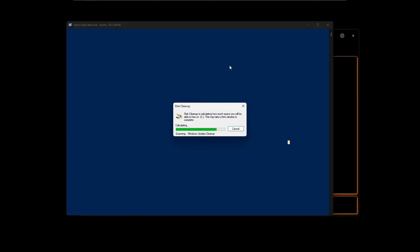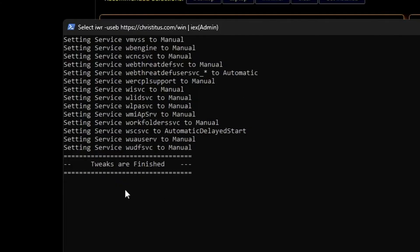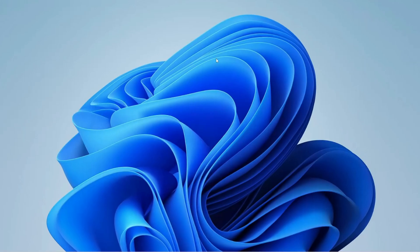A PowerShell window will come up and it will start working on the processes you have selected. You need to be in front of the computer in case it asks for any kind of permission. Once all the tweaks are completed, you will get the message 'Tweaks are finished' and you will simply have to restart the computer.